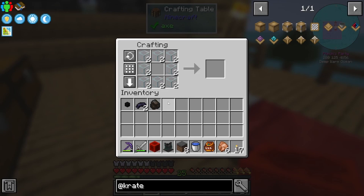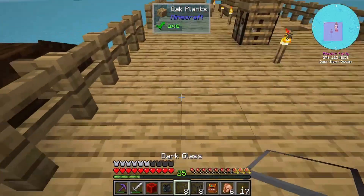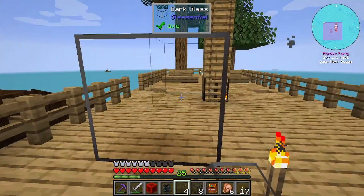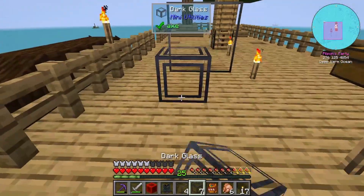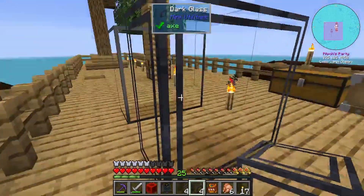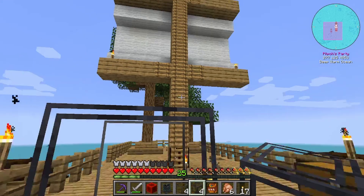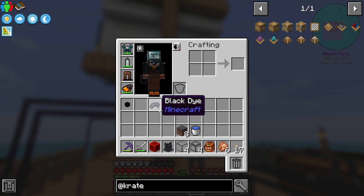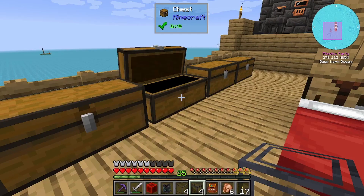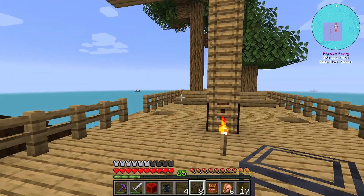I'll smelt up a bunch of sand and do a little example for you guys. I've got enough glass to make one of each. This first one has nice connected textures. This second one also has connected textures - I do like that double border there.